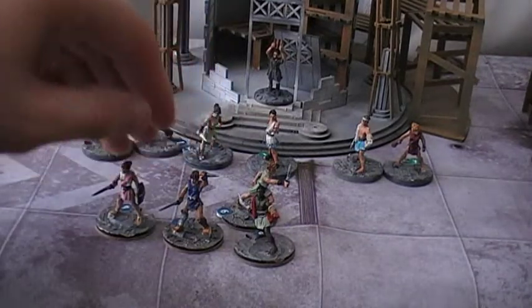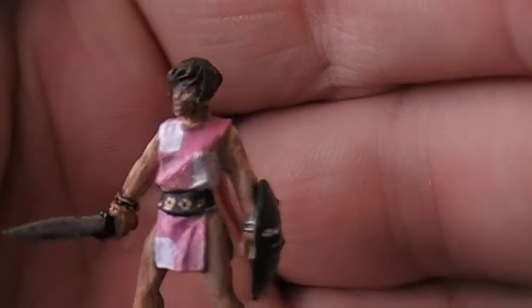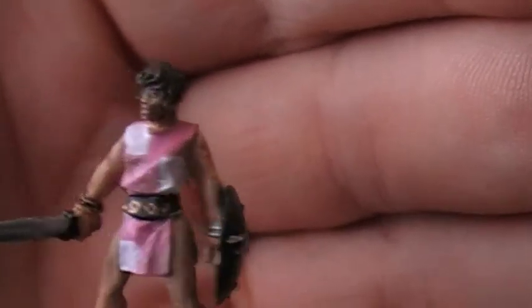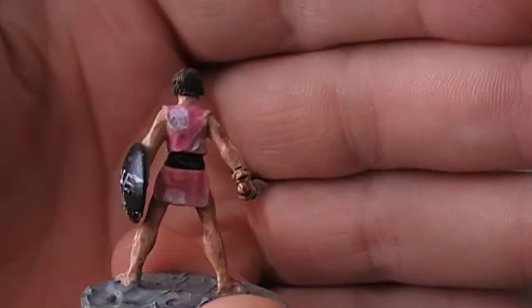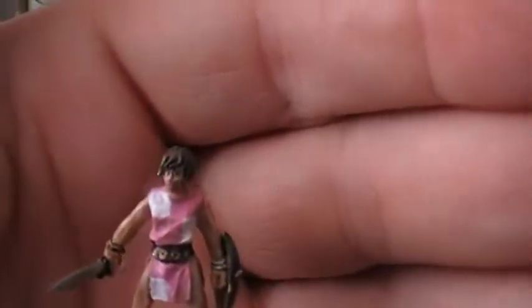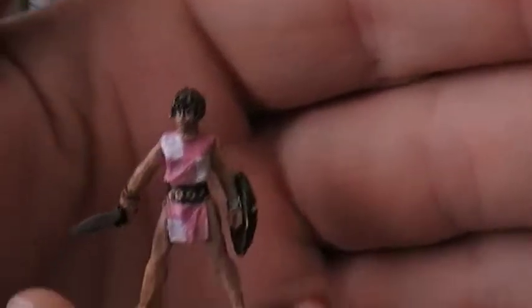I decided to make him the leader of the gang. Next up is one of the females. This particular female has a shield with the eagle motif, and she's got a gladius. I found a clothing pattern during internet research that I thought was cool - kind of pink with randomised white squares. I replicated it and I think she came out really cool. She has a different head and weapon from other figures in the set.